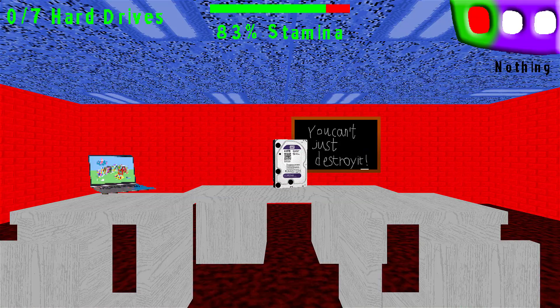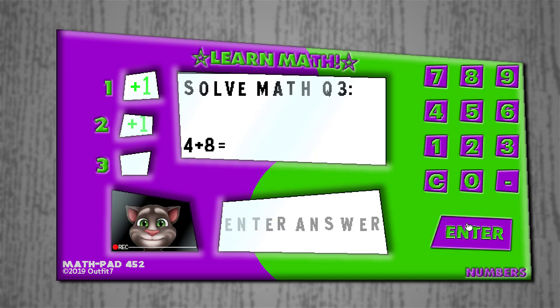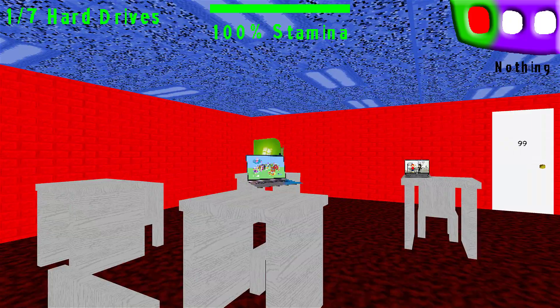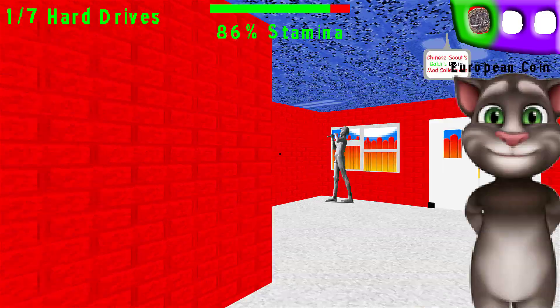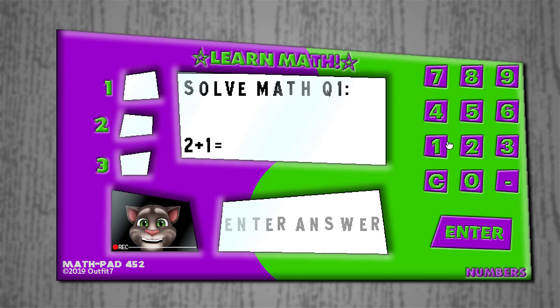It's so fast right now. One, zero — okay that's five, twelve, and enter. Oh my god, this thing looks so cool, it's like all the Talking Tom colors, like the purple and the green. Let's go here, let's get this quarter. I really like how it tells you the percentage of the stamina amount that you have on top.